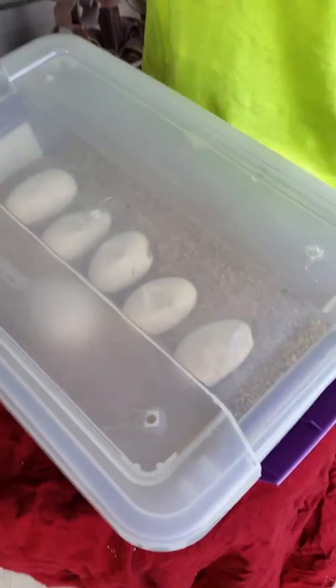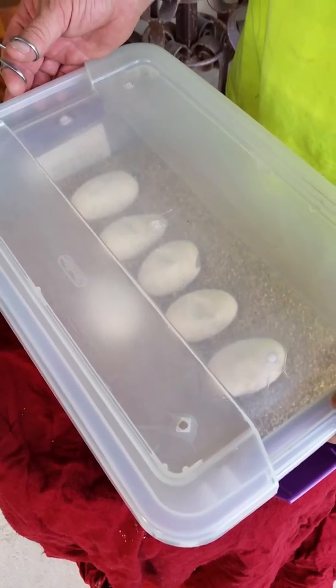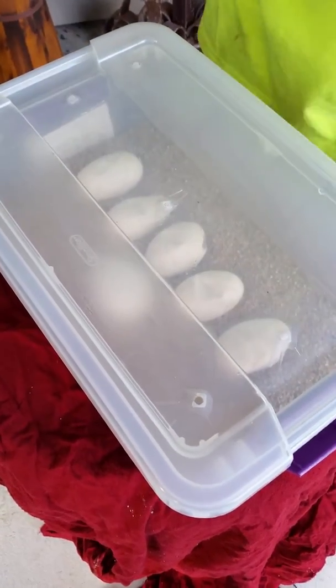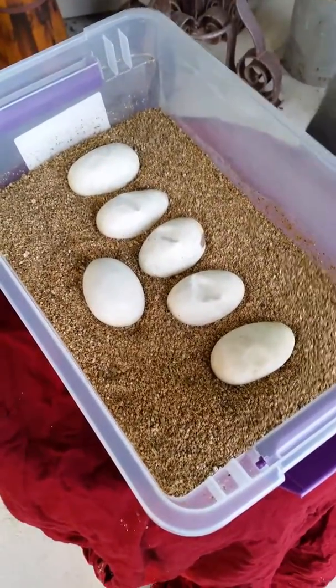All right, here we go with a clutch. This is — what is this again? Pastel Calico to a Bumblebee. I'm not gonna say what you can get because I think I'll jinx us, so I'm not gonna say anything. We're just gonna start cutting, and if we get something good then we'll go.